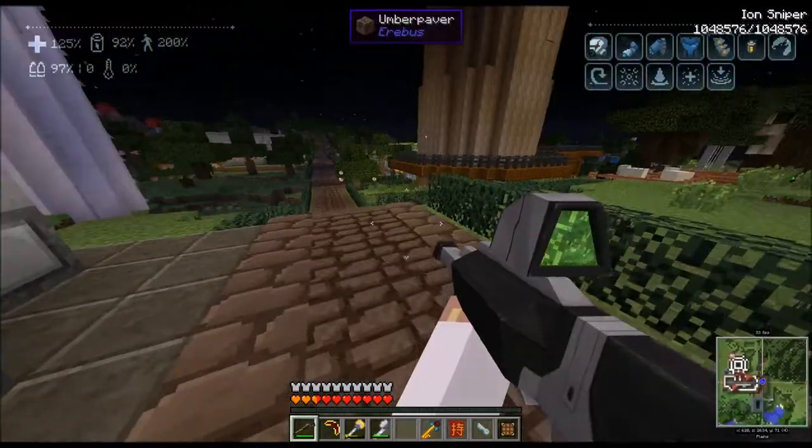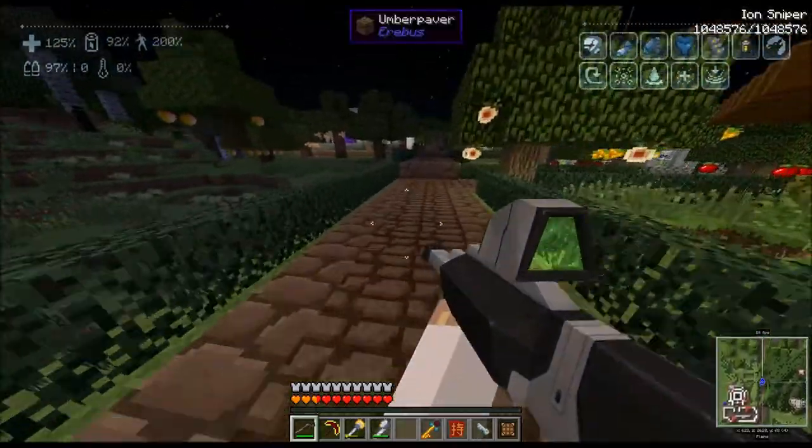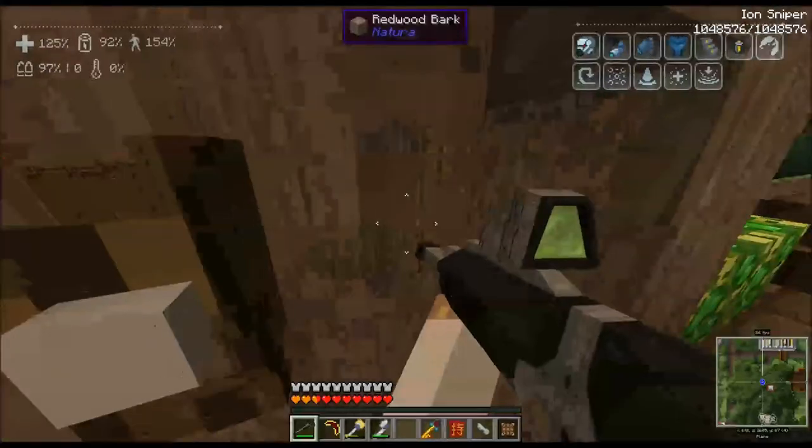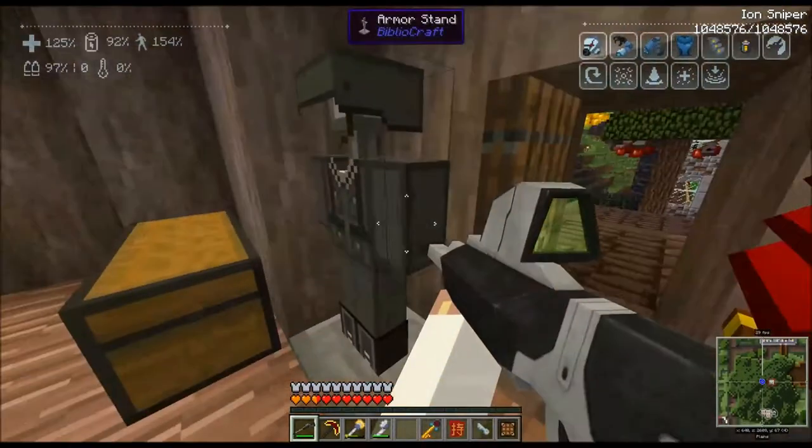We've got enough stuff to make the armor. Then we're going to make a couple things called power stone trackers, which is how we're going to find the stronghold in the Abyssal wasteland.